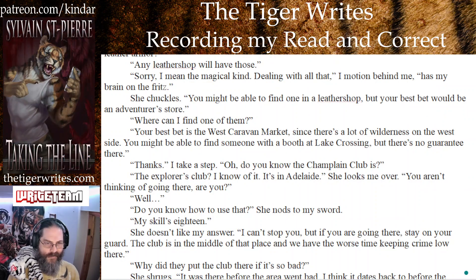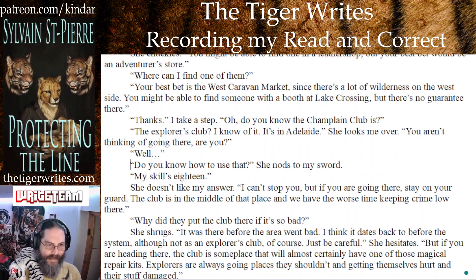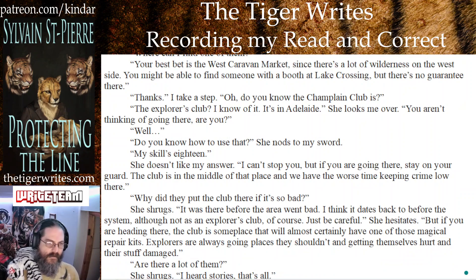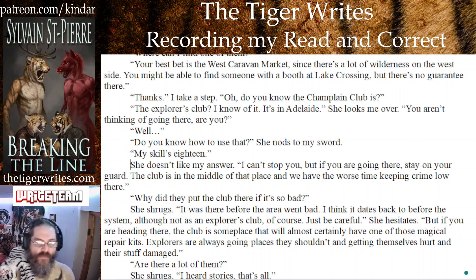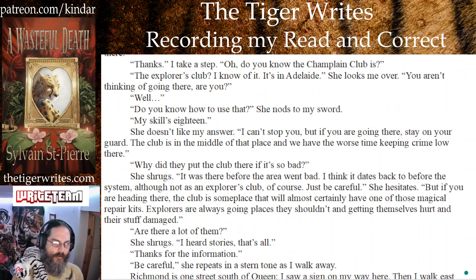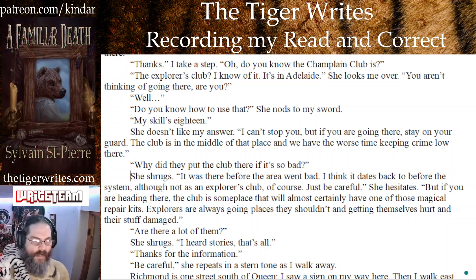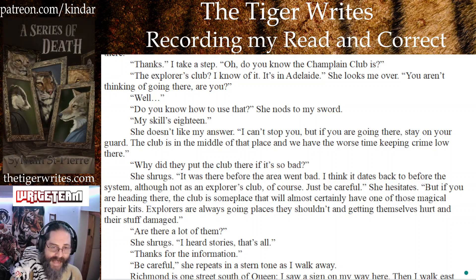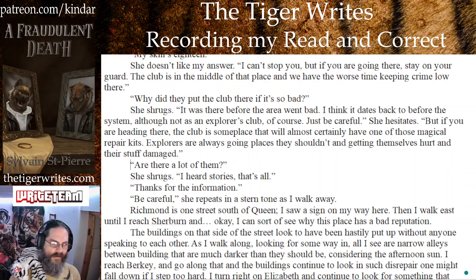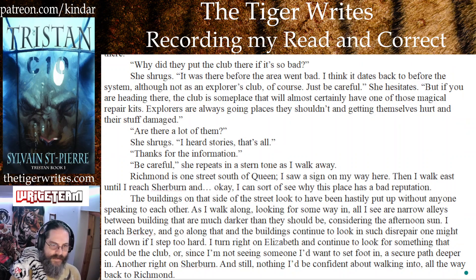The explorers club? I know of it — it's in Adelaide. She looks me over. You aren't thinking of going there, are you? Do you know how to use that? She nods up at my sword. My skill's 18. She doesn't like my answer. I can't stop you, but if you are going there, stay on your guard. The club is in the middle of that place and we have the worst time keeping crime low there. Why did they put the club there if it's so bad? She shrugs — it was there before the area went bad. I think it dates back to before the system, although not as an explorers club. Just be careful. She hesitates — but if you are heading there, the club is someplace that will almost certainly have one of those magical repair kits. Explorers are always going places they shouldn't and getting themselves hurt and their stuff damaged.